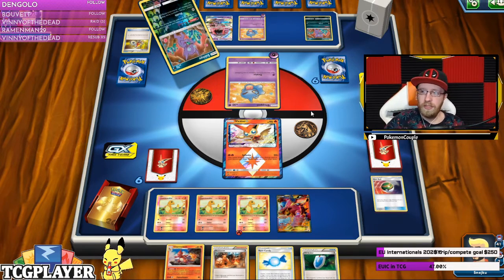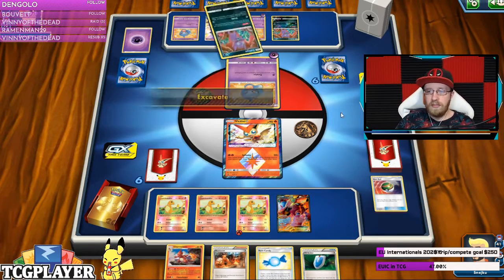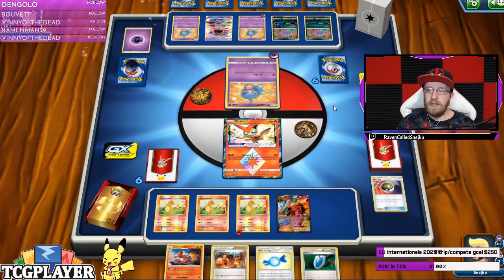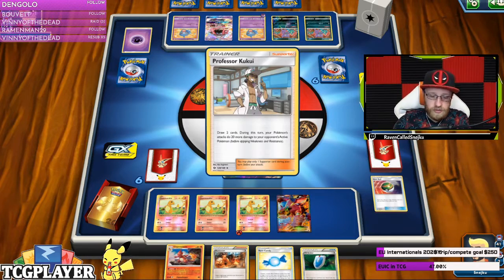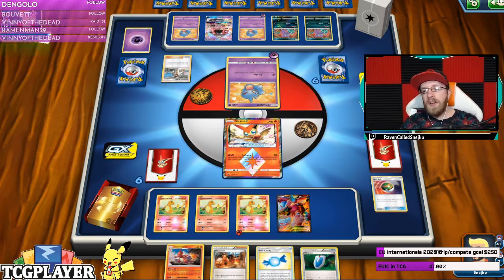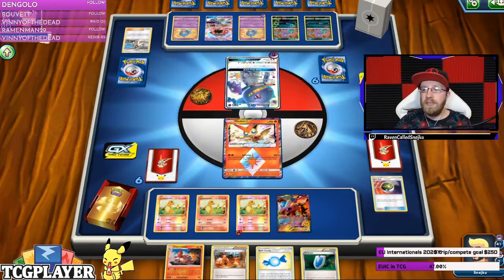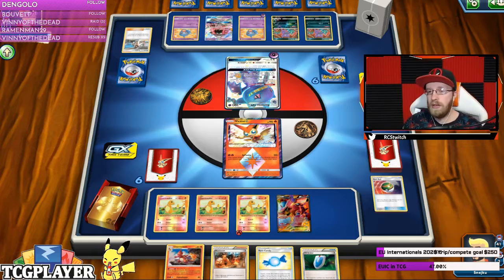Opened a lot of packs from Sword and Shield. What are my thoughts about the new theme decks? Rillaboom — definitely those are the theme decks you can combine to create really cool ideas. If you're going to buy some codes you can use my Professor Oak code for a 5% discount. They do come with some staple trainers that are cool.